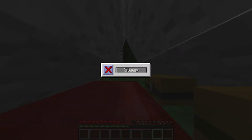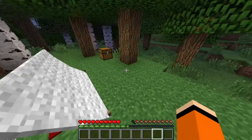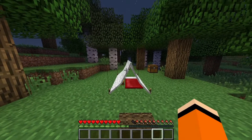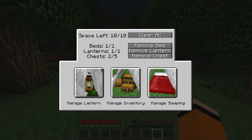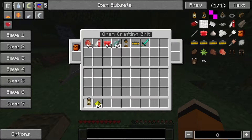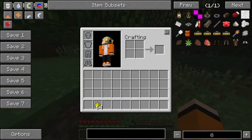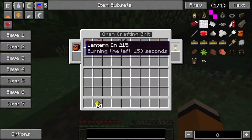So sieht das aus, wenn man dann im Zelt schläft. Und dann ist natürlich auch die Nacht vorbei, wie beim normalen Minecraft Bed auch. Hier haben wir noch ein paar Items in der Kiste. Wir brauchen jetzt das Glowstone Dust, damit können wir die Laterne beleuchten. Wie man sieht, leuchtet die Laterne jetzt – man sieht richtig, wie das Licht der Laterne mitkommt. Die Laterne ist jetzt quasi ausgerüstet. Burning Time 160 Sekunden ist der Timer, wie lange die Laterne noch leuchtet.